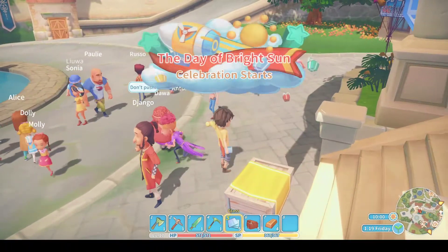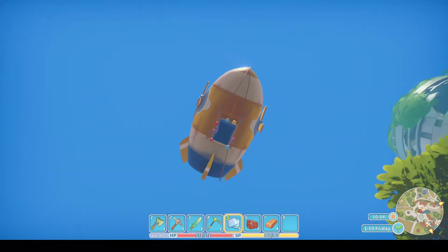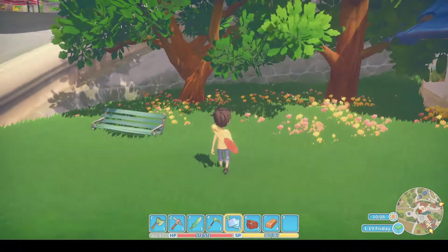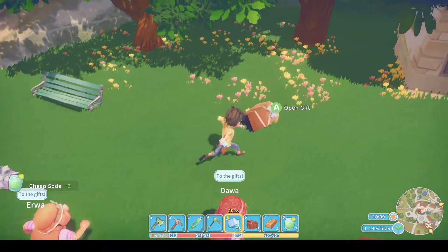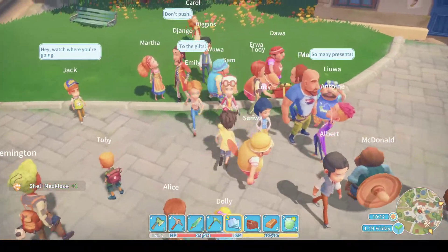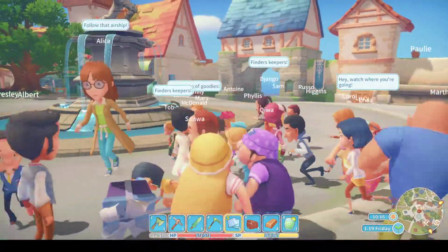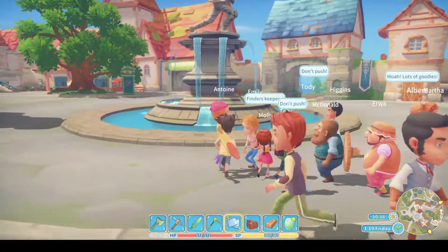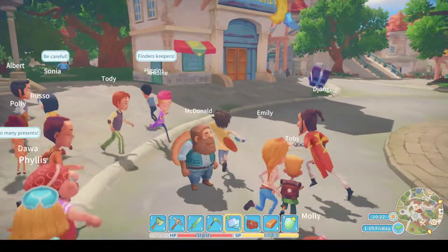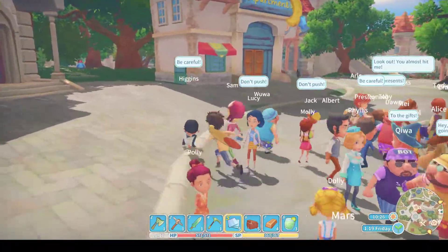Here it comes — there's the airship and it's going to open up its doors in a minute and lots of presents are going to drop. I don't know if you're better off watching it and then running to the area. You just grab as much as you can — it's much easier to do this with the controller, much much easier. Normally I didn't get any presents because I just fumbled with the keyboard. Just spam the A key on the controller.